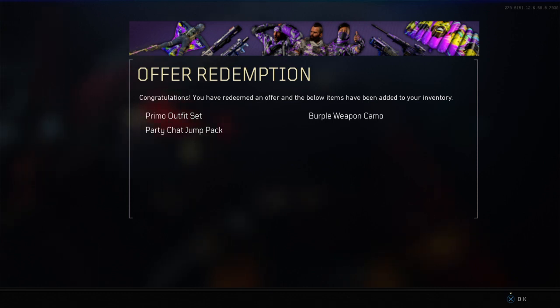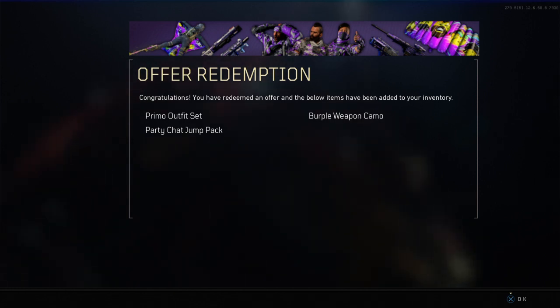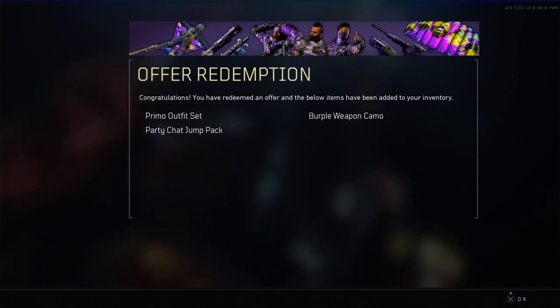Alright folks, welcome back to King's Consoles. Today we're going to look at my Offer Redemption - you'll be thinking, what is this offer you've redeemed? This is actually the new Twitch Offer, so if you are a Twitch Prime subscriber you will get a Primo Outfit Set, Party Chat Jump Pack and the Burple Weapon Camel.